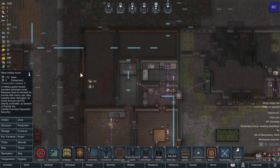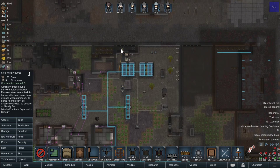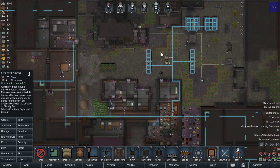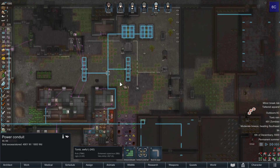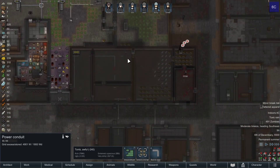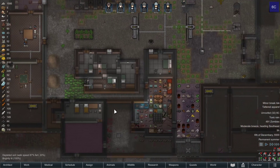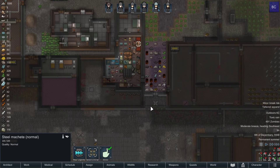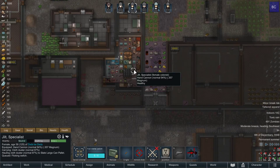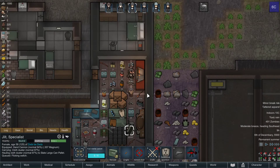The big downside is the embrasures here are very narrow, and the turret is taking up potentially valuable spots for our people. Maybe we just do two turrets for the time being rather than overcommit. Actually, we don't have the steel for more than two anyway. Is there any more steel inside the walls that we can reclaim? There actually really isn't. That's unfortunate. We're smelting down weapons, including Ricky's machete there. Why are you carrying in a cloth duster? Where did you get that? Weird.